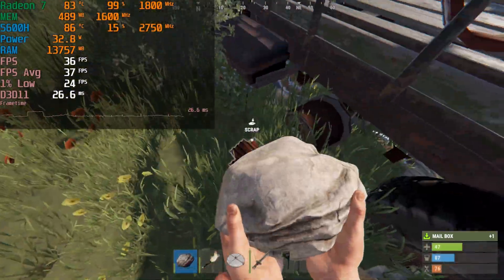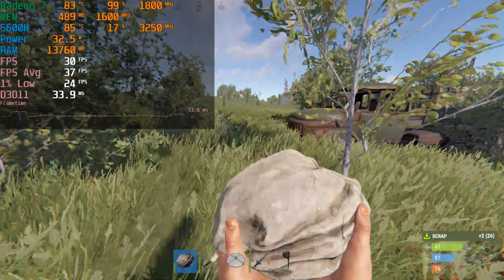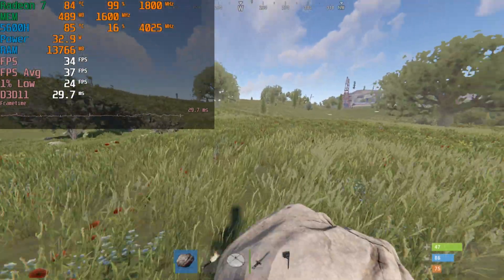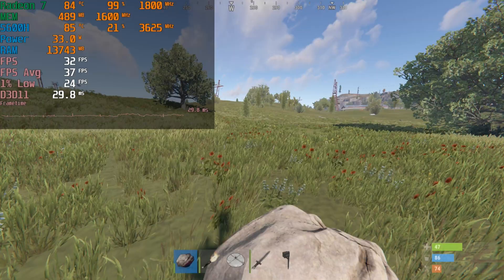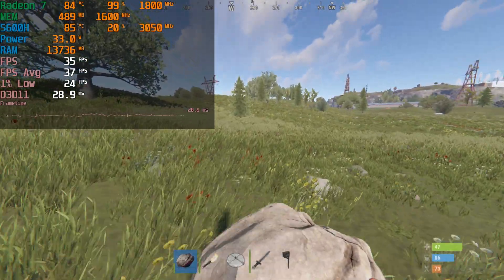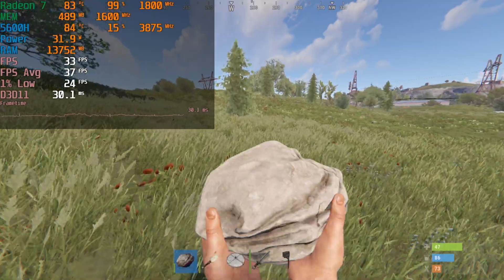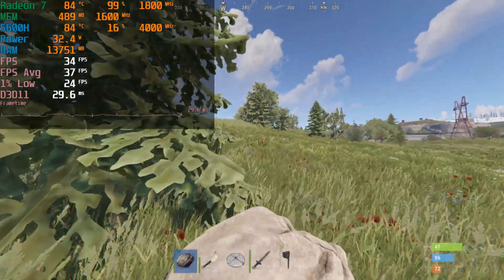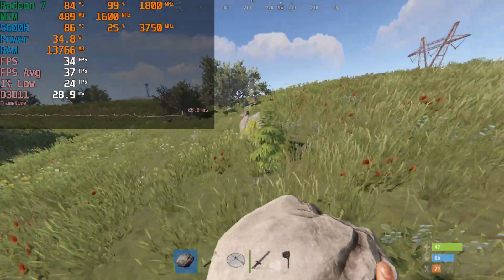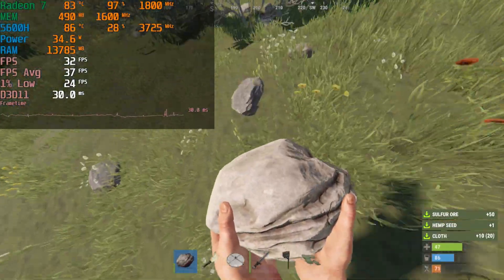And the frame times, as you can see here, stay really, really consistent. They only go up when the FPS drops when you open up a menu. So what this means is that the 1% lows are a little misleading — and that's the whole point of showing you everything here. You can't just make a judgment call on how a game performs based off of averages, 1% lows, or frame times alone.